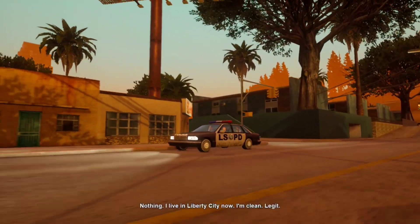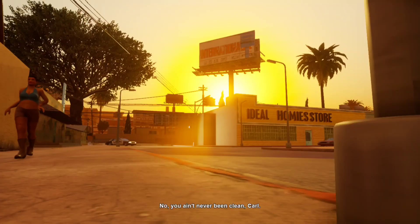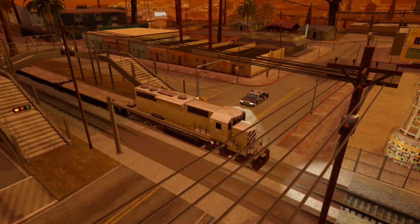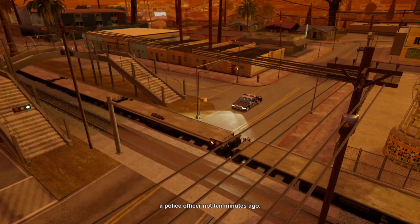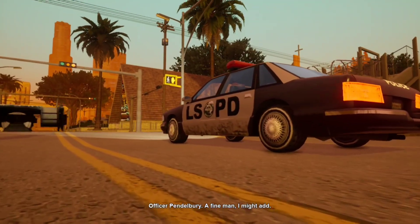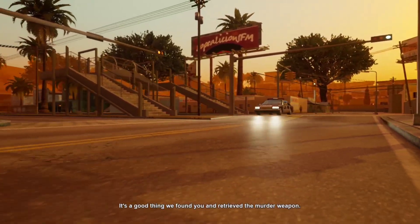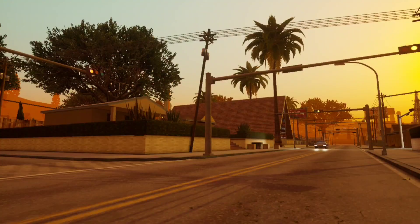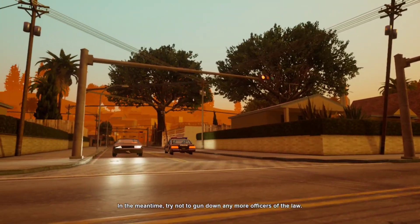Well, what do we got here? This is a weapon, Officer Pulaski, that was used to gun down a police officer not ten minutes ago — Officer Pendlebury, a fine man. You work fast. You know I just got off the plane. Well, that's a good thing we found you and retrieved the murder weapon. That ain't my gun! Don't bullshit me, Carl. What the fuck you want from me this time? When we want you, we'll find you — in the meantime, try not to gun down any more officers of the law.